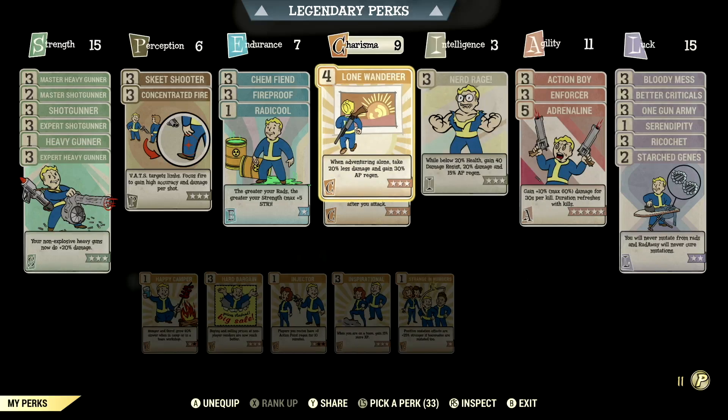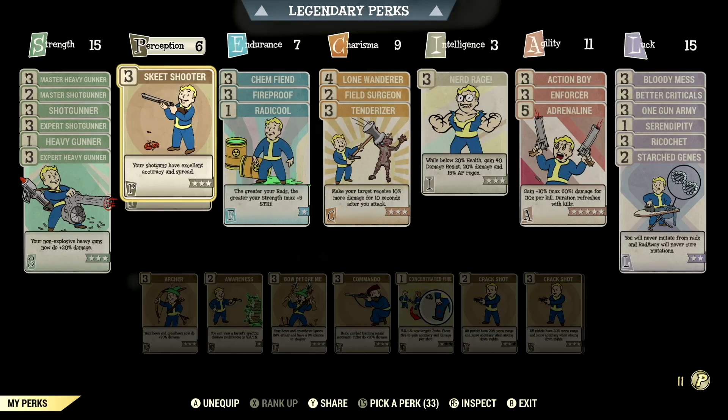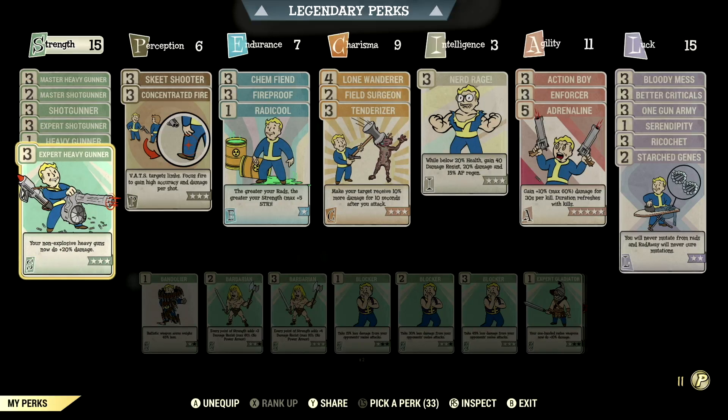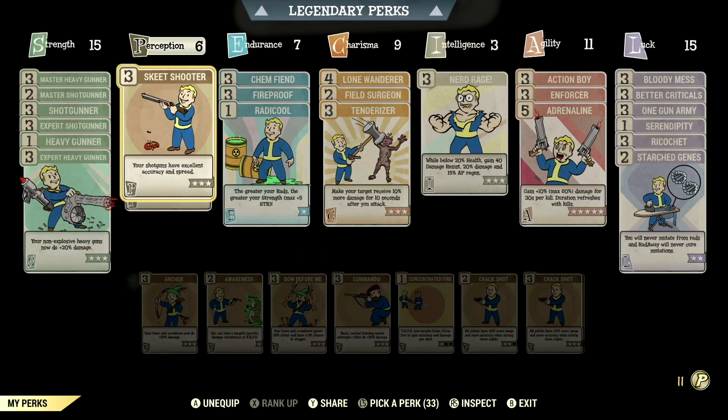Over in the normal perk cards, these are all the normal perk cards that help make up my in-game Heavy Gunner build. Starting off in Strength, we have 15, which allows an assortment of Heavy Gunner cards and Shotgunner cards to get the maximum damage out of this build. Over in Perception, we have 6, which allows Skeet Shooter maxed out — your shotguns have excellent accuracy and spread.